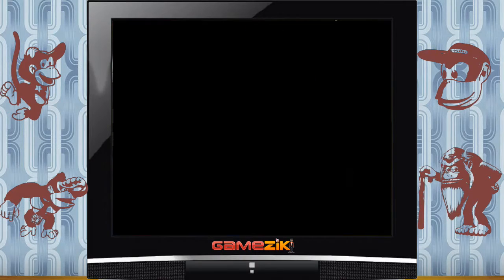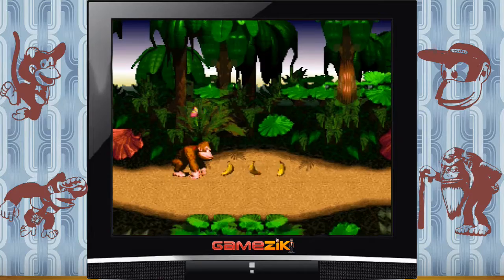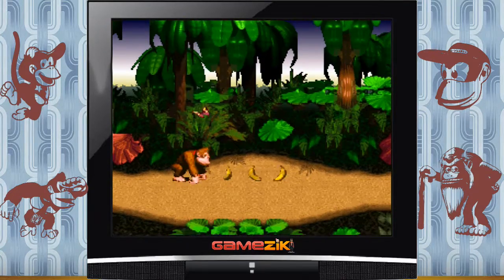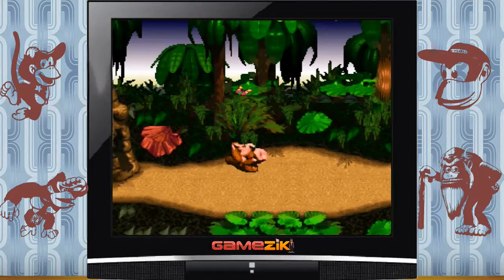Parce que j'ai joué avec le Wii U Gamepad, j'aurais peut-être dû directement vérifier les contrôles. Ah oui, donc on saute pas avec celui-là. Ok, donc on saute avec B et on court avec Y.